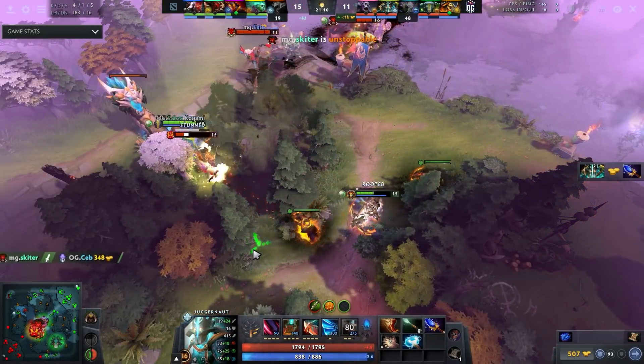He blinks in, Swift Slashes, deletes a target. What's nice about Swift Slash is it gives you time to think things through — do I need to instantly Spin or go for Omni-Slash? Do I want to pump damage with Omni or go for Spin to stay safe and not get stunned out of it? Generally you want to Spin second to get it off cooldown — you can optimally use two Spins in a team fight. So Swift Slash into Spin, not Swift Slash into Omni-Slash immediately.